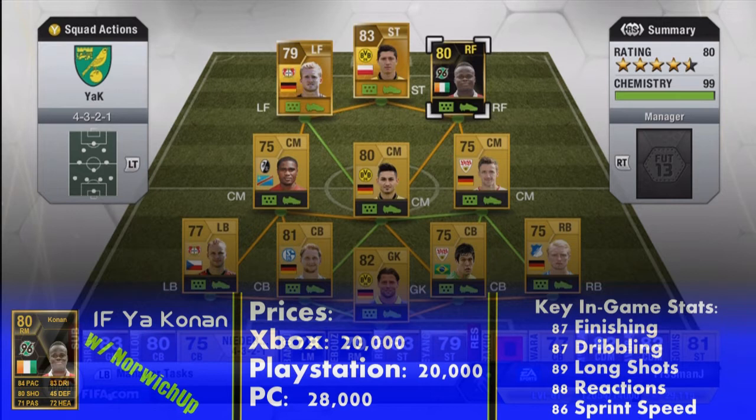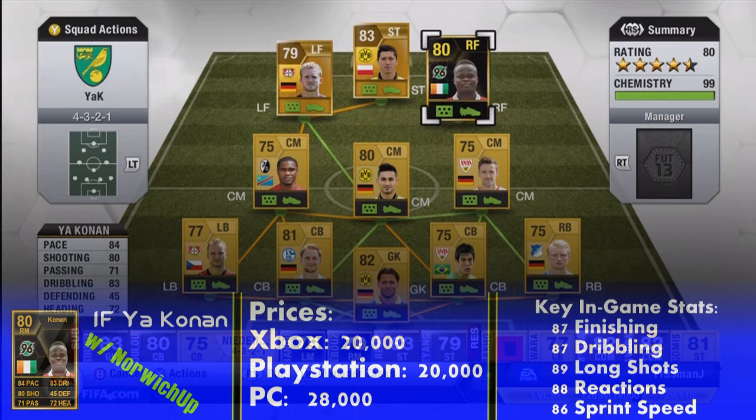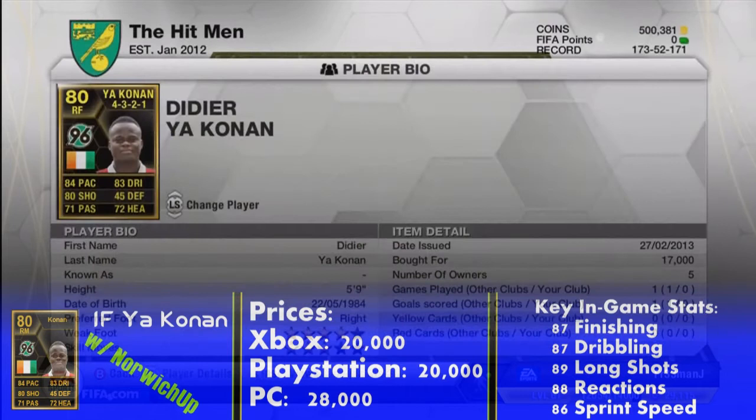Hello, this is Noru Jarp and welcome to a Ultimate Team Player Review. Here we have got an in-form player from this week's Team of the Week. We have got in-form Jaakonan and he plays for Hanover 96 in the Bundesliga. He's from the Ivory Coast as well.